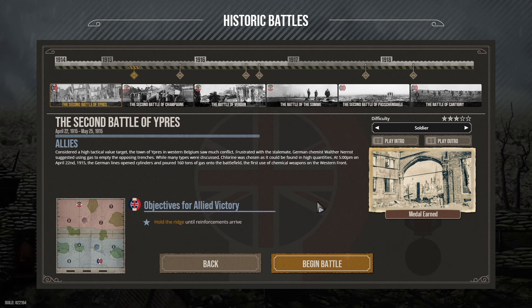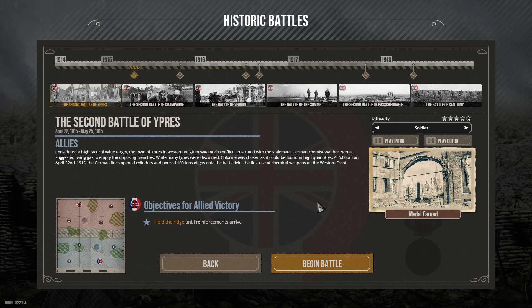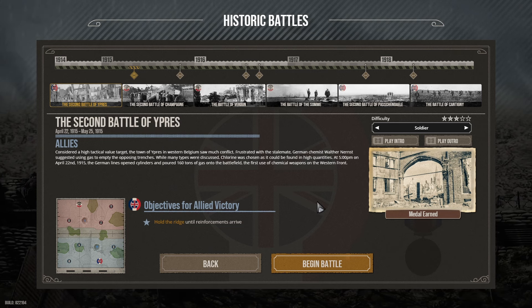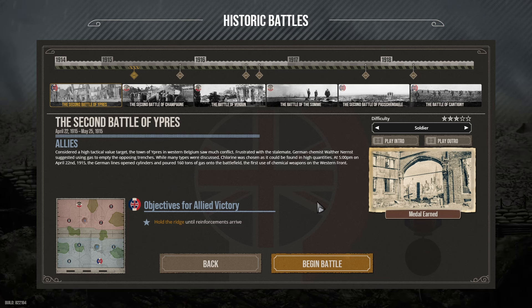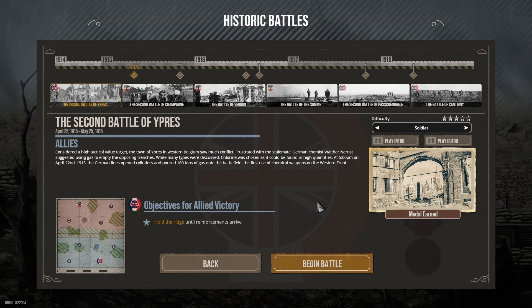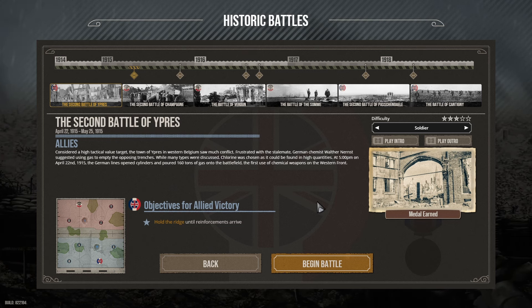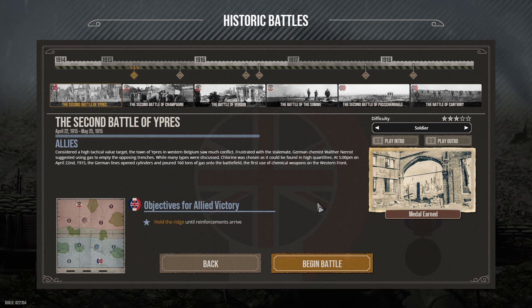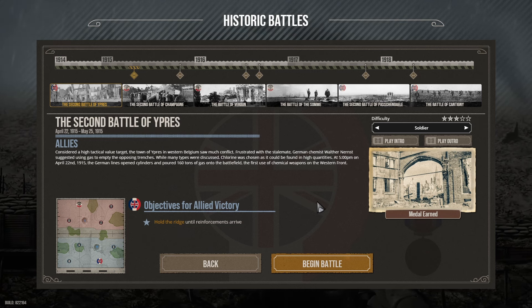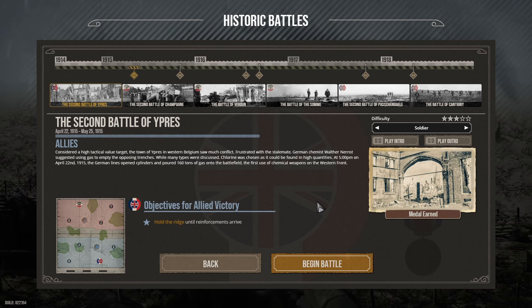Before we start up, we will not be playing on Trainee because it was just way too easy, and I want a bit of a chill from taking on Kane on Legendary, so we're just going to do this on Soldier. This is the standard difficulty — the intended level for completing The Great War Western Front. So upon that note, without further ado, it's time for a little bit of history. The Second Battle of Ypres, April 22, 1915 until May 25, 1915 — fighting on the side of the Allies.